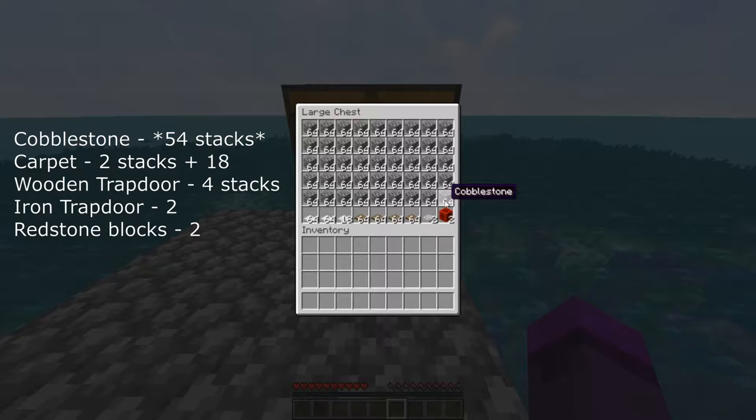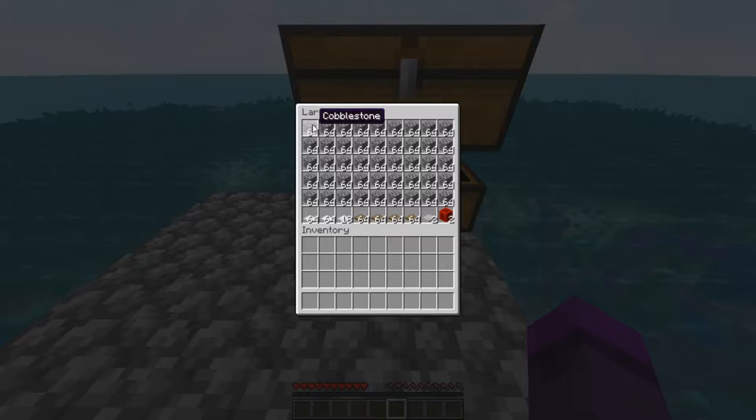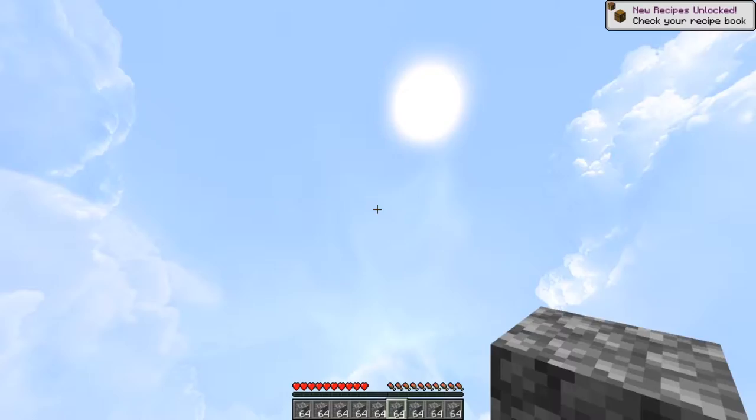We need about 45 stacks of cobblestone - give or take - to get the whole entire cobblestone structure down. You'll also need mini carpets, around 144 to 148. Then you need 4 stacks of trapdoors of any kind, 2 iron doors and 2 redstone blocks. The chests here are a necessity for the mob farm to function properly. The hoppers for sure we need, and at least 8 chests for the mob farm. You do need the torches as well to light up the platform.